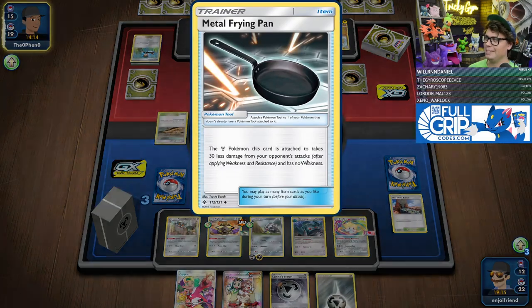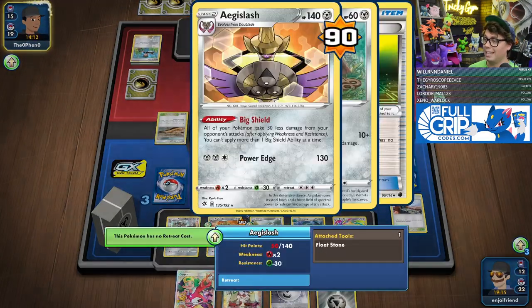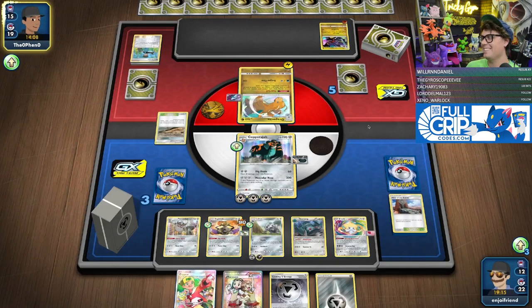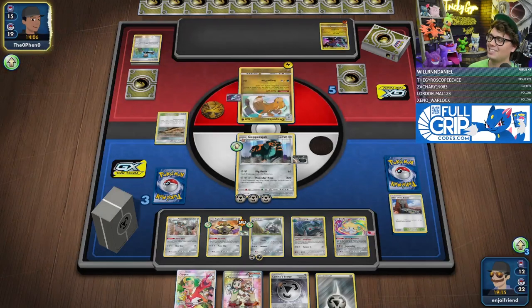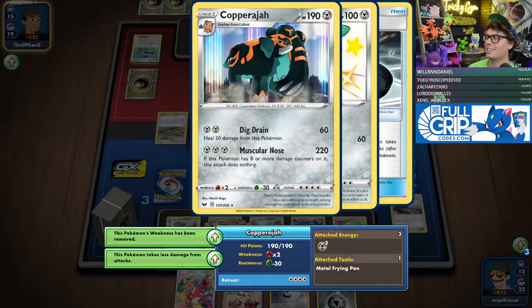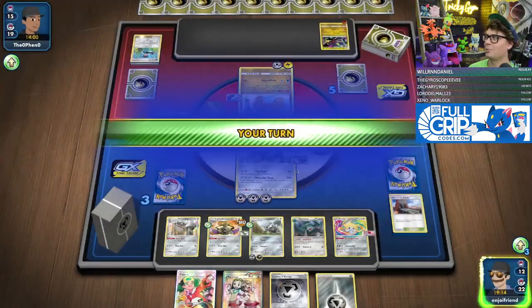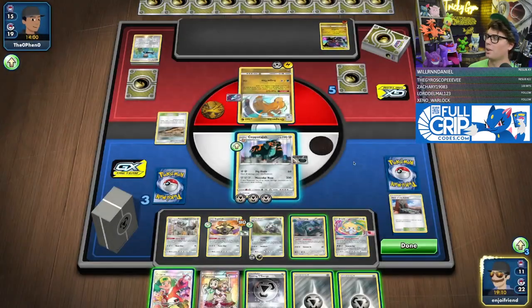He's huge. These tools are absurd — the Aegislash is absurd. Minus 60 damage? It's so nuts. You're basically just trying to set up this Copperajah or the Aggron — one of those two, that's your strategy.